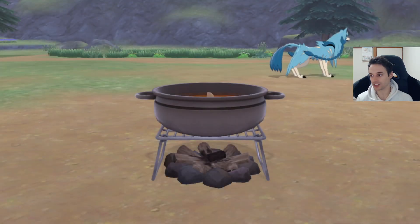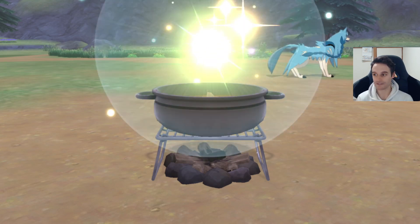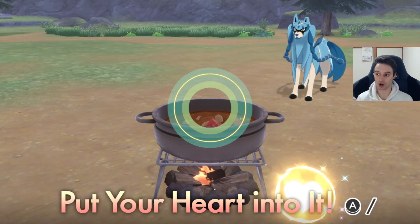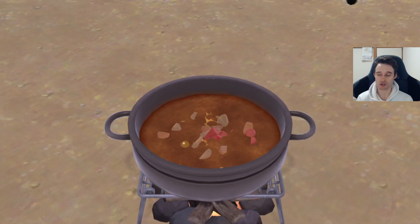One ingredient, one berry, and you can start cooking. It can be terrible if you want — it doesn't matter. Keldeo will spawn after you leave your camp when you're finished making the curry. Make sure to put your heart into the curry; that's the most important ingredient, otherwise Keldeo won't be attracted to it.